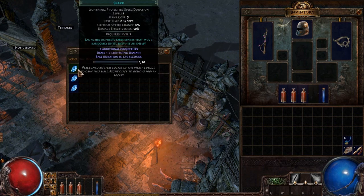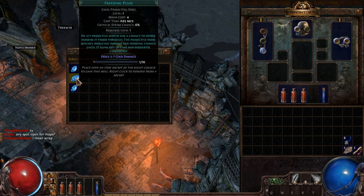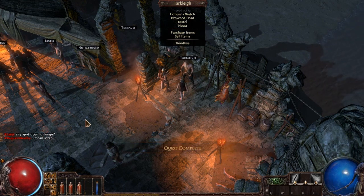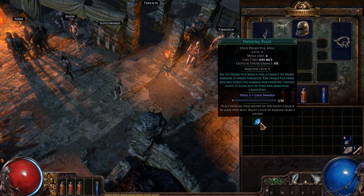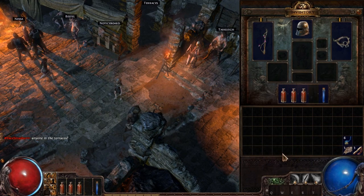This guy has given us a choice because we killed the big guy outside. We got Ray Zombie, Freezing Pulse, and Spark. Let me take a minute to look through all these. We decided to go with the Freezing Pulse, so we will take one of those. He didn't give us any quests - I guess it was the original quest to kill the big guy. I'm going to plop one of those in here, change that to the Freezing Pulse, and my middle mouse button to my default attack.